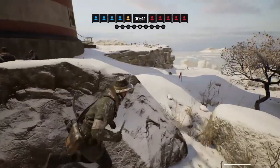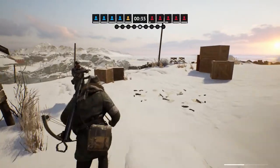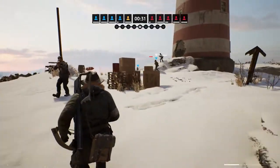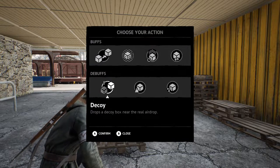In normal encounters, there are now three comm stations. Each one will have their own set of debuffs and buffs that can be given to the airdrop, and what effect each comm station gives is up to the user. To buff it, you can give it more loot, no opening time, or make it so other players can't see its exact location.